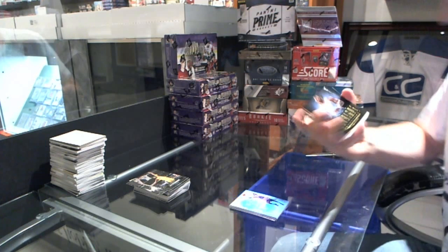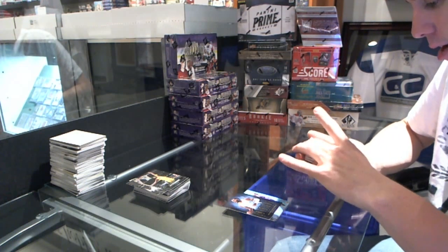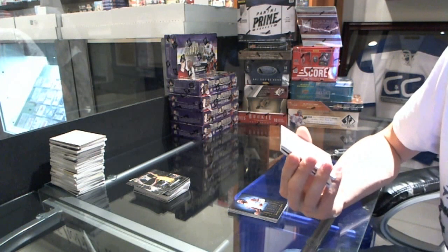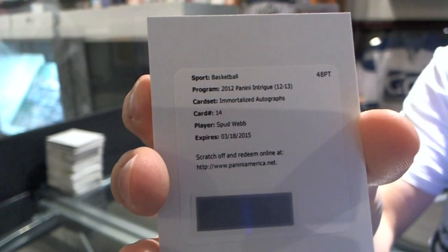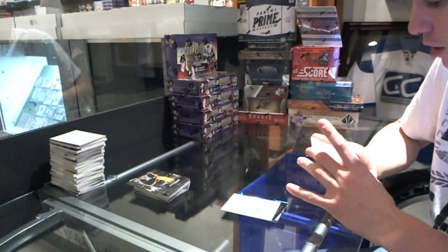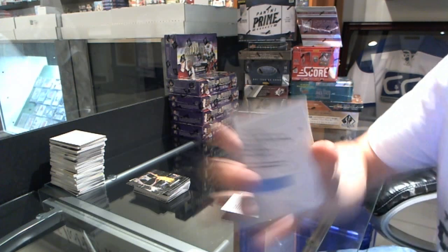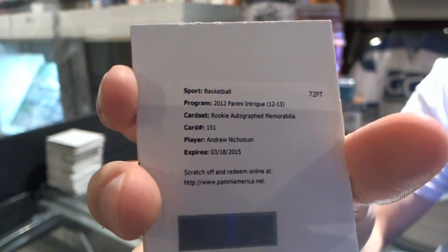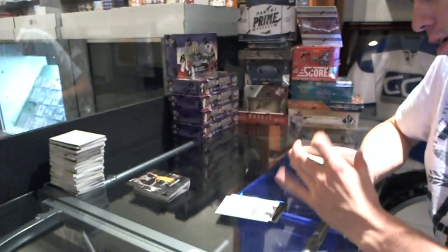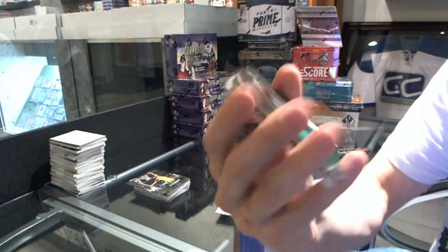Alright, Andre Iguodala. We've got back-to-back redemptions. Oh, nice. The first redemption is for an immortalized autograph — Spud Webb. Second redemption is for a rookie autographed memorabilia — Andrew Nicholson, Canadian. We've got a top-flight jersey, number to 99, Kevin Garnett.